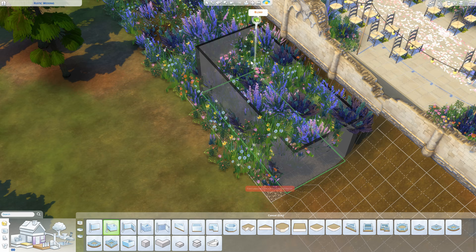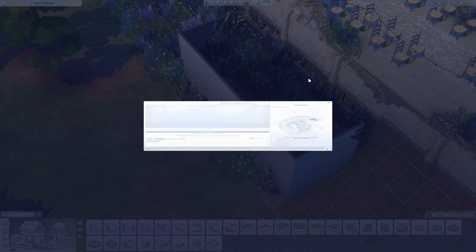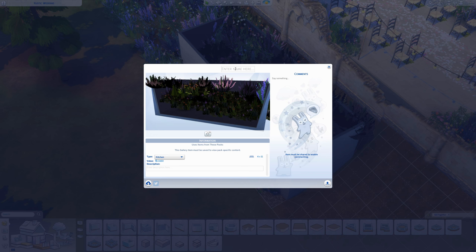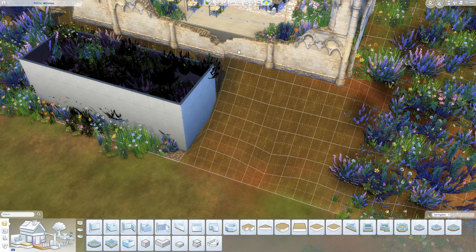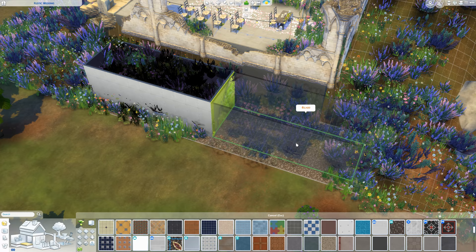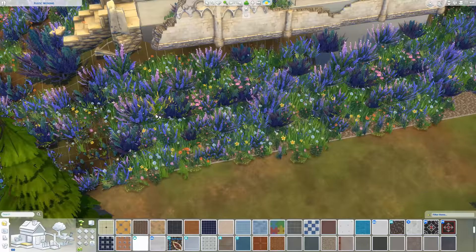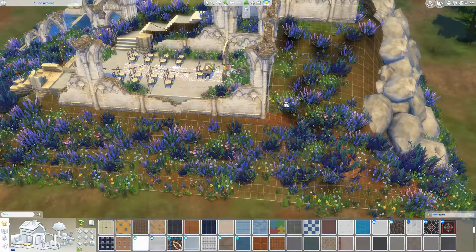Then just save this to the gallery. Once you have it saved, you can place it on any terrain at any height. I would vary the directions sometimes so they're not all super symmetrical. Then when you delete the walls and the floor, it'll all blend in naturally with the terrain. It's a huge time saver, I can promise.